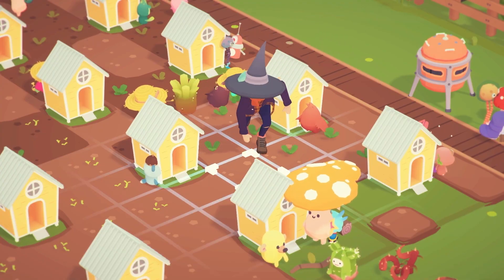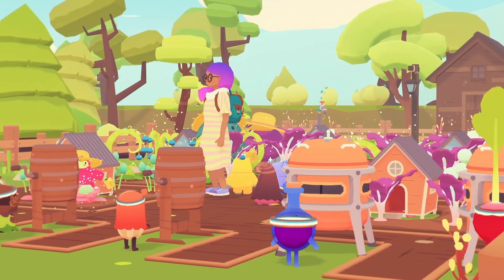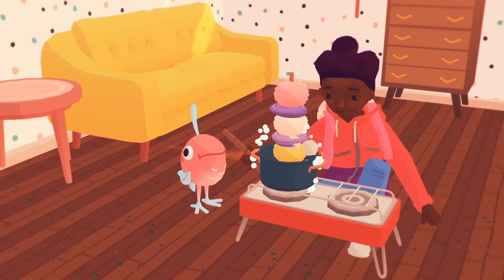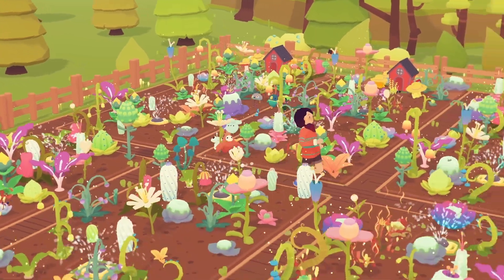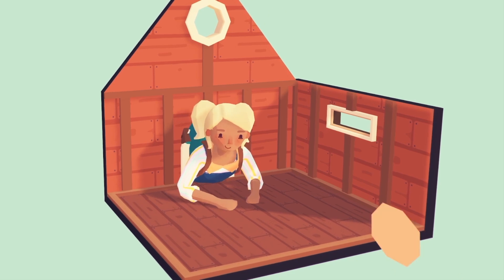Craft all the crops you can grow on your farm into treats and drinks using machines like the swooshler, crunchter, and the trusty hotplate. If your Ooblets want to help out on the farm, you can even build them little oobcoops.